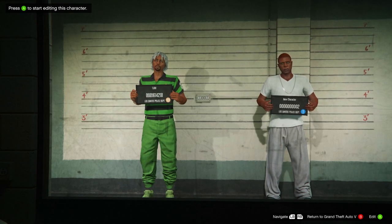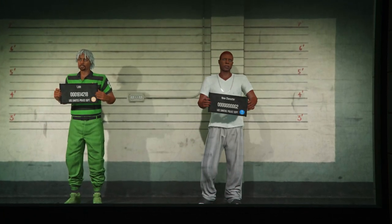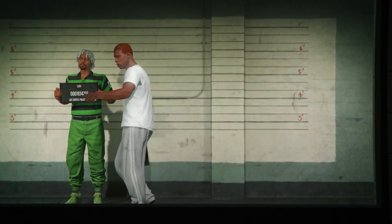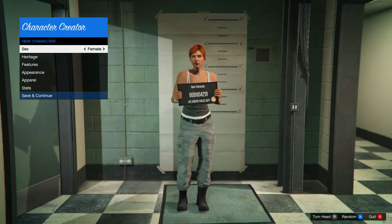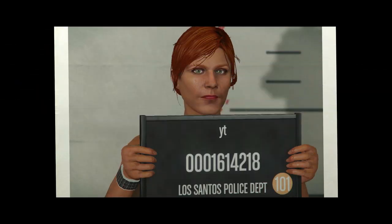In this menu, make sure your main character is male and in the left slot, or it won't work. In the right slot, make a new female character - if you get an alert, just accept it. Set it to female, hit save and continue, name the character anything, take a photo, and you should load into a public session.